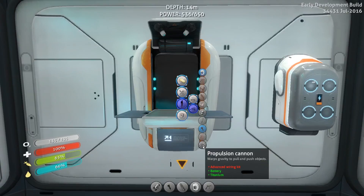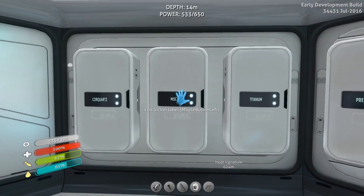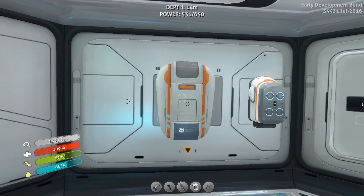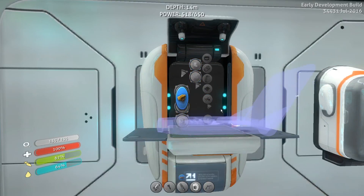Let's go ahead and make a computer chip. Oh, we've already got the computer chip. So what else do I need? Two gold. Got the two gold. Let's make the advanced wiring kit.